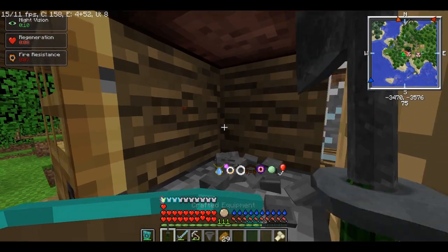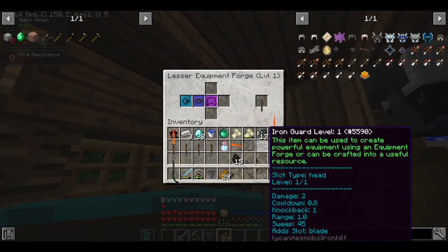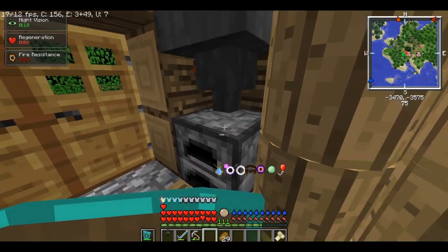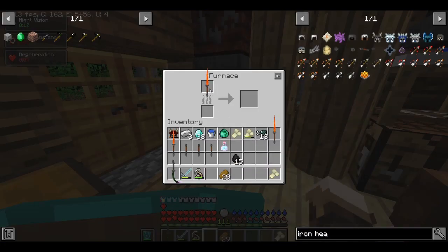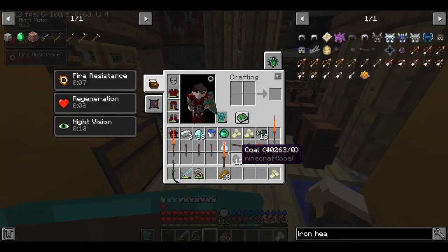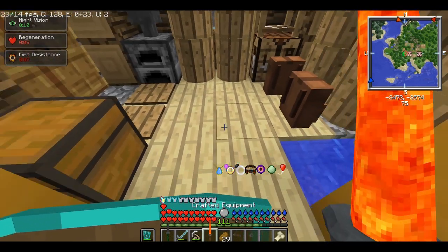First, remove the hopper. Put the materials that you need to make a tool inside. Don't take it. Then, put the hopper down. The tool will be in here, and all the crafting materials will be out of here. So, you can take it out. Take it all out. And you can see, it's not just a visual glitch.